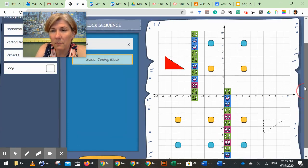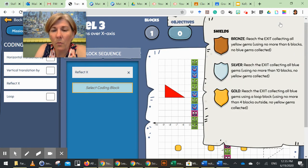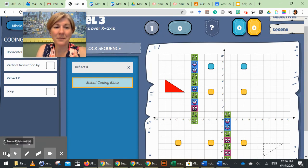You can always just run the sequence to see what a movement does. I'll put the reflect about x-axis move in there - it just flips the shape over that horizontal line. Now I can look at my objectives and see what gems to pick up for which shield - it tells you how many blocks to use. I think you'll really like the game. If you have questions about how to play, keep them for the Google Meets and we can show you. Have fun and good luck defeating the invaders and getting all the jewels to the Queen!